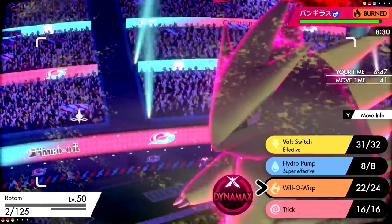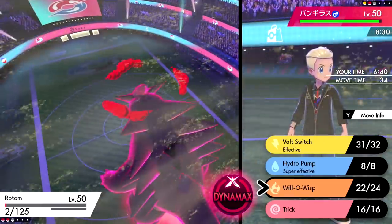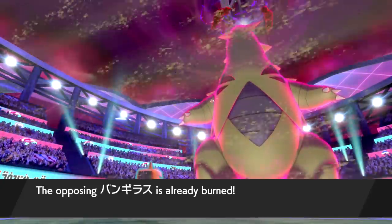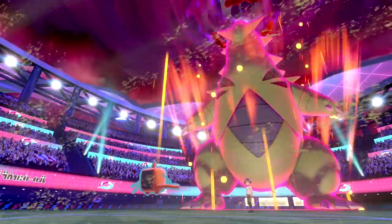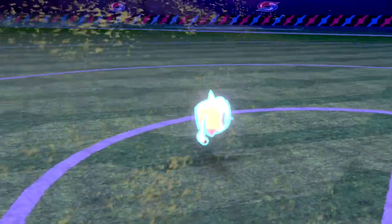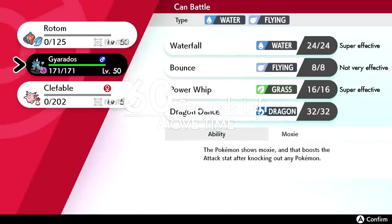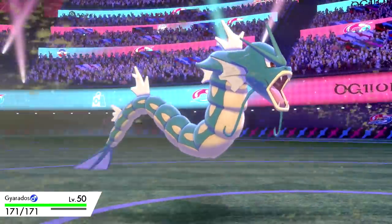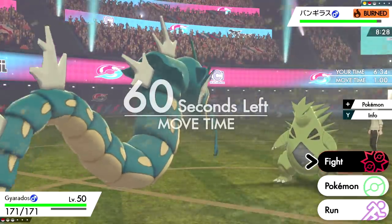They go for Max Steel Spike — obviously knocks us out at 2 HP — and Tyranitar gets a Defense boost from that. Smart play going for Steel Spike. Now they're taking burn damage. All we have left is Gyarados. Depending on what they have left — Mimikyu, Dracovish, Pangoro, or Corviknight — if it's Mimikyu that's the worst for us.